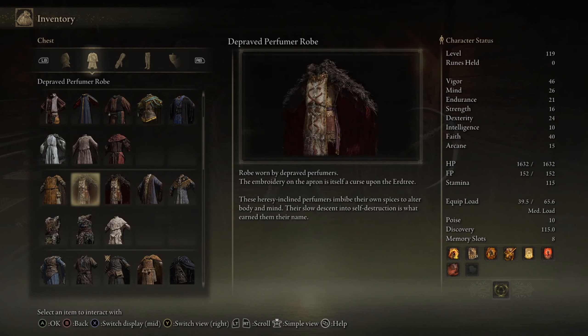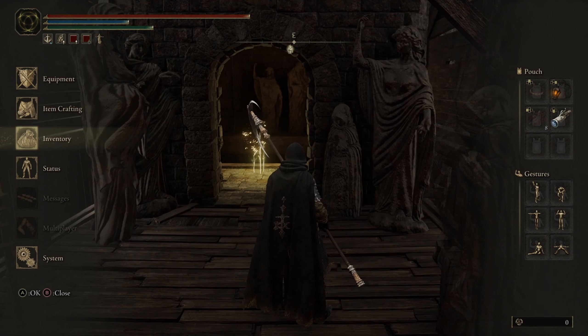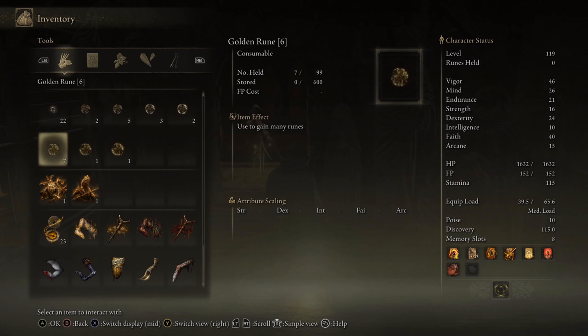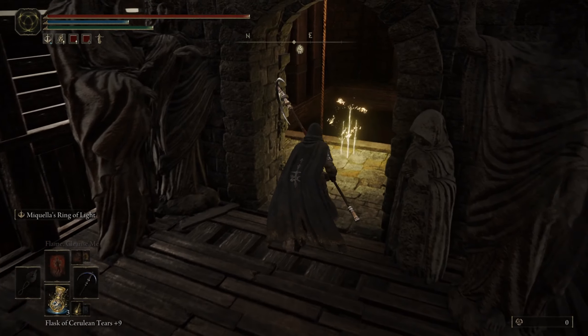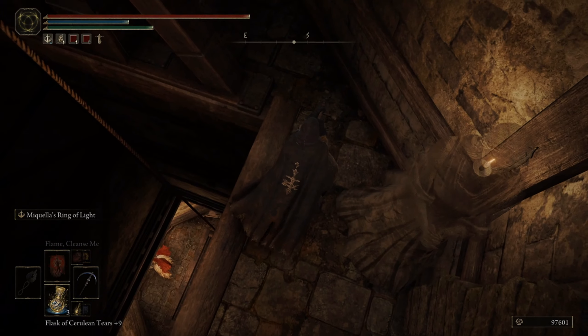Let's quickly look and see where the depraved perfumers come into this. These heresy-inclined perfumers imbibe their own spices to alter the body and mind — that doesn't really link to anything here. Maybe they're here because of the scarlet rot? They might just be opportunists, here because things are bad and they're looking for stuff.